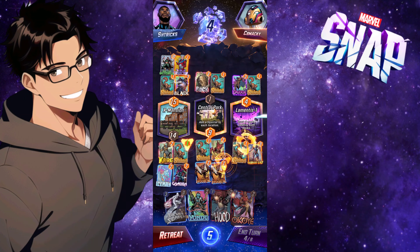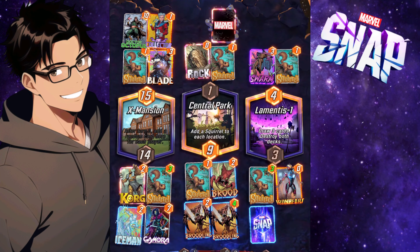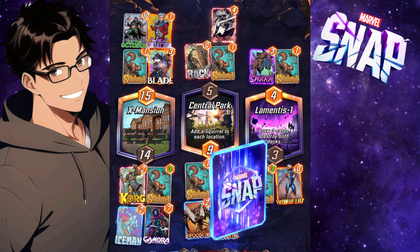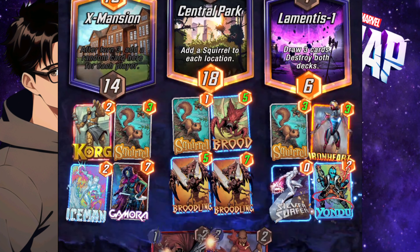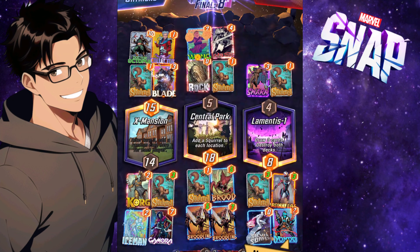A couple of extra buffs all over the place, and now it's Silver Surfer — I get even more buffage. Lady Sif takes out Nakia and I get to buff up both Brood and Iron Heart. I've already won two locations, hopefully he had nothing else to work with.